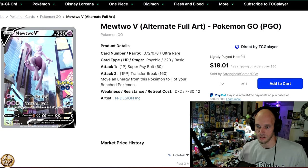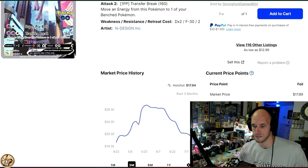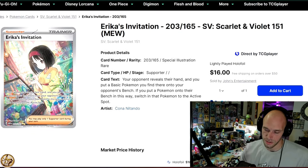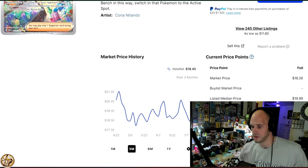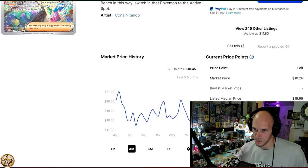Pokemon Go Mewtwo V Alternate Art — you can snag this bad boy for under $18 at $17.94. Next up: Scarlet and Violet 151, Erica's Invitation. We're all over the place on this countdown. This card is an absolutely stunningly gorgeous banger from a very popular set, and it'll cost you $18.45.